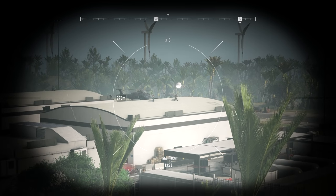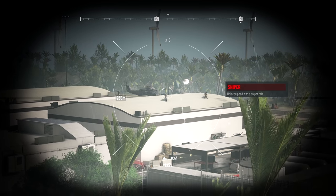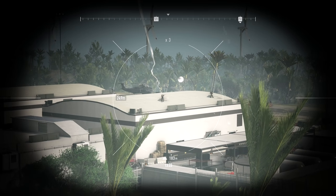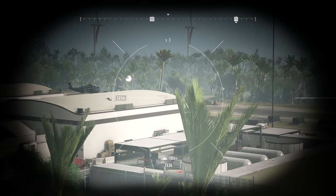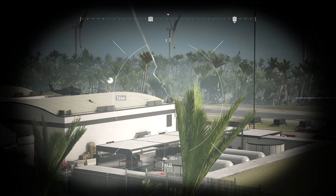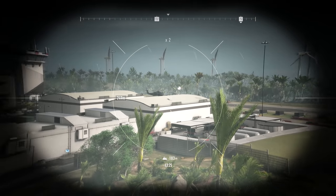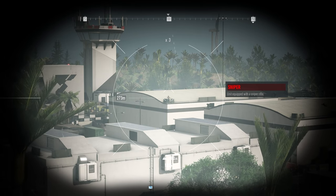We have one Rocketeer and a Sniper, 250 meters out on the right side building. Copy. Sniper is down. Nice. Now for the Rocketeer. I'm down. Nice. Another Sniper, 273.